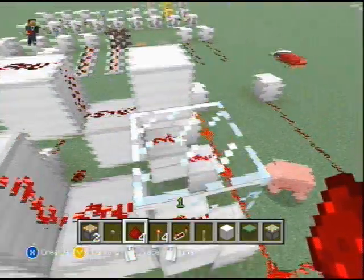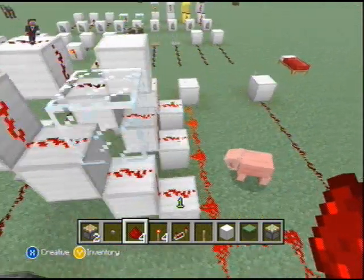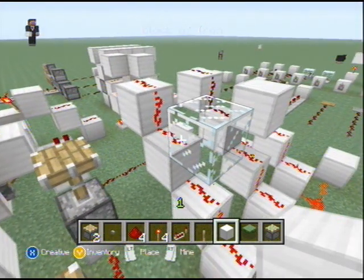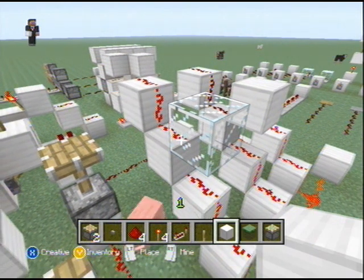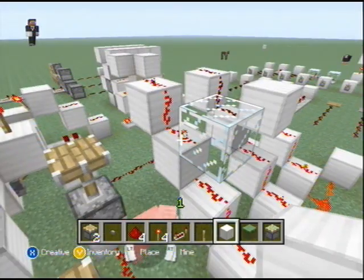It allows you to have an actual block there without it affecting the circuit. One popular use I can think of: say you have something in the ground that uses mine carts in some sort of circuit, and you don't want animals getting down there and jumping in the carts and messing stuff up.